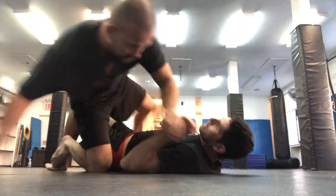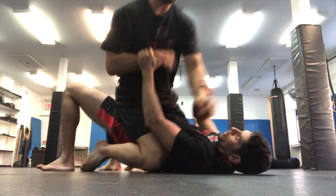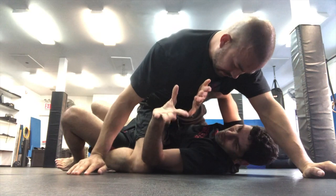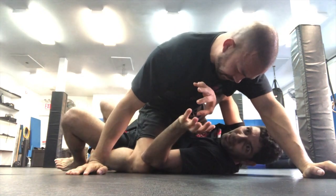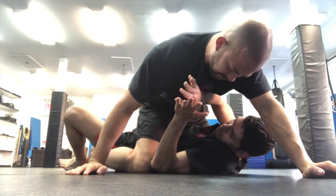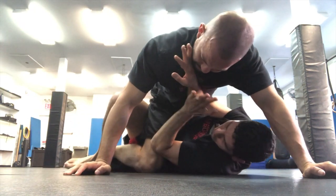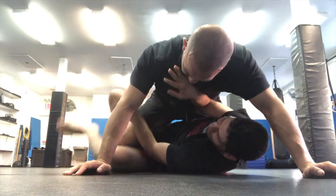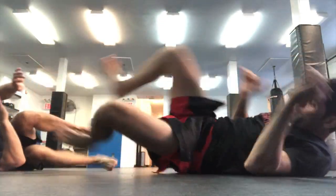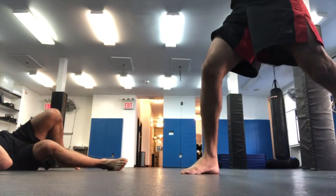Sometimes they will fall forward instead of falling sideways, which is okay. From here, I can use a less aggressive option — I may compromise my defense, but I get a much better position right after. This is what we call the tunnel escape: I move, same position, and now I'm exactly where I was before, but a little bit easier to do.